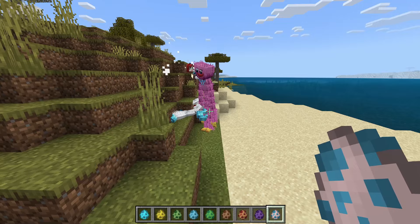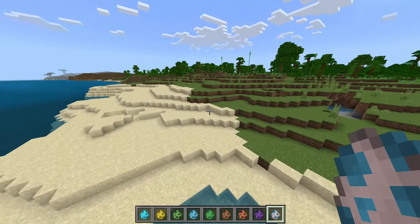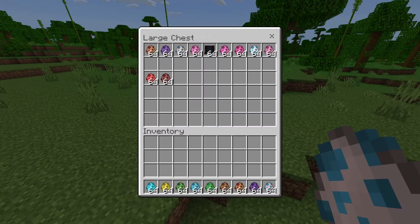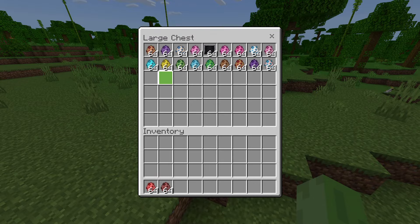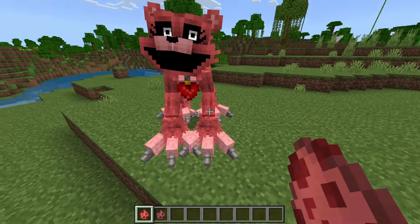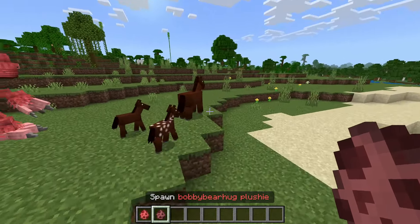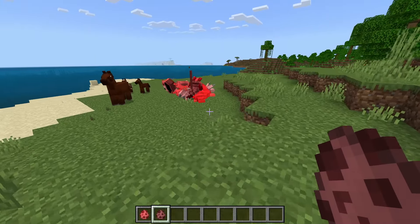Kissy Missy is here again — with Poppy on the shoulder, so it is what it is. I believe we still have two spawn eggs left. Bobby Bear Hug — let's spawn that down. I'm sure the horse will be okay. We also have a Bobby Bear Hug plushie.